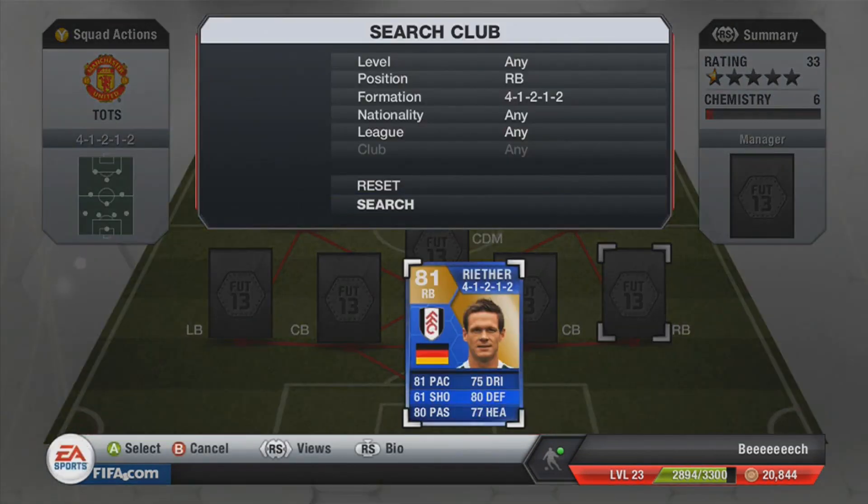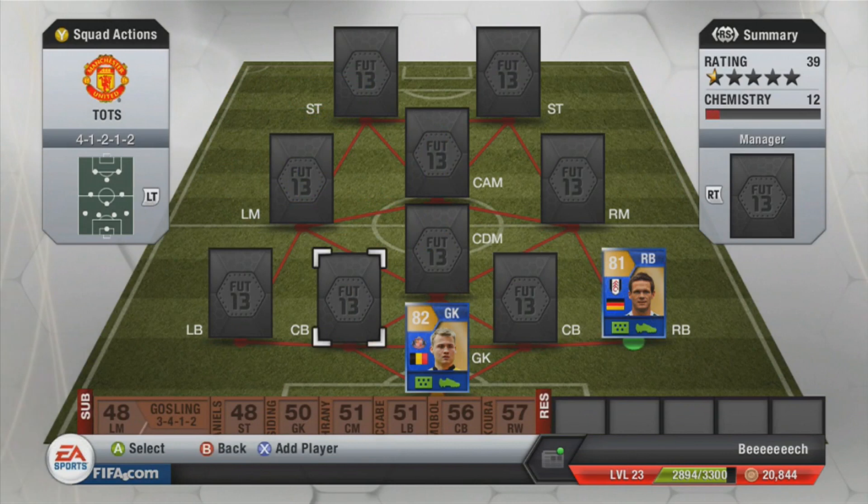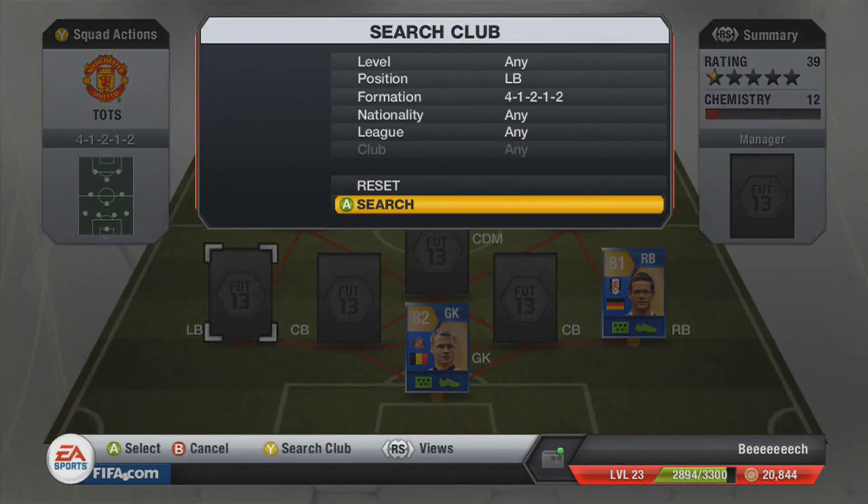Then you can see we go on to the right back, that is Reiter. He is a Fulham right back in the Team of the Season. He's got 81 pace, 80 defending, 77 heading, 80 passing and 75 dribbling. I didn't really notice him too much when playing with him — he was just kind of there, but definitely not the best I've used.